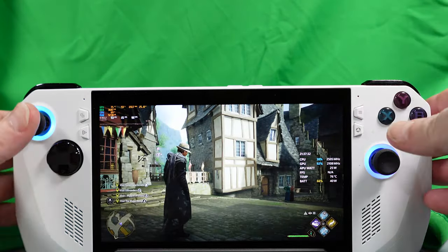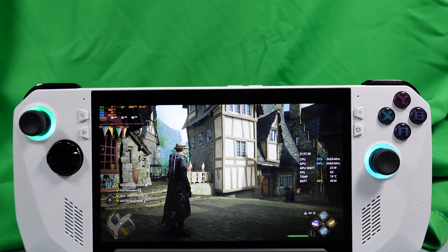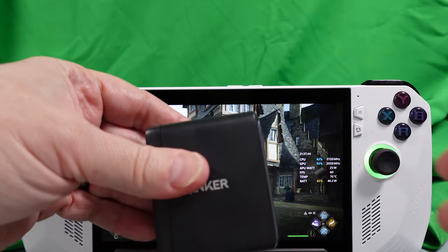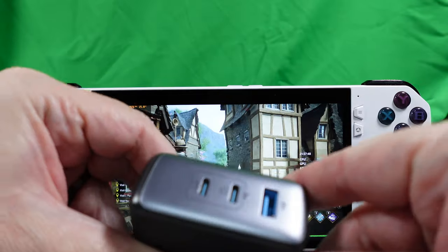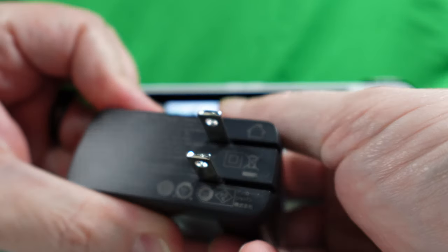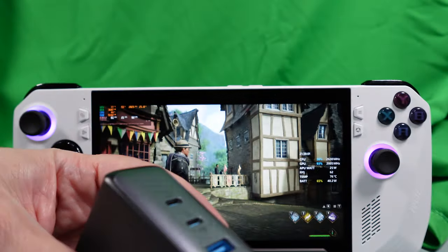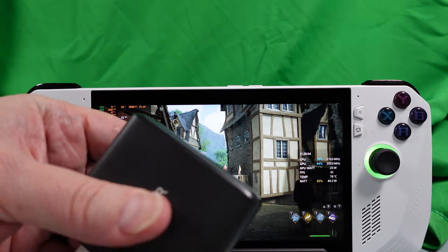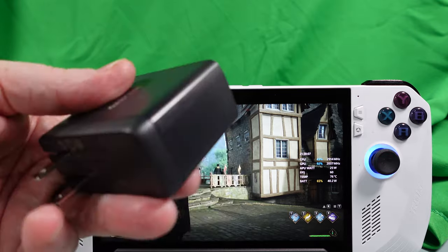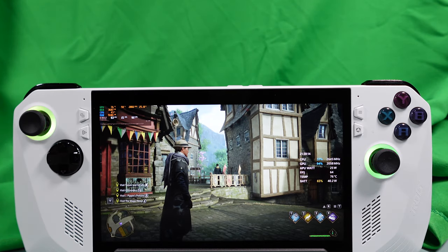I'm showing the game here at 25 watts. Now I'm going to cover two different power bricks for comparison. This first one is an Anker 736 Nano 2 — a 100 watt Anker power brick. Anker's pretty reputable when it comes to power supplies. This will be in the description links. The other one here is the standard 65 watt power brick that comes with the ROG Ally. So you'd think if 65 watts can power the device, the 100 watt one can as well.